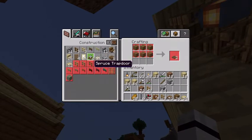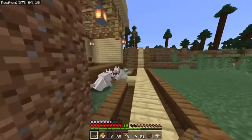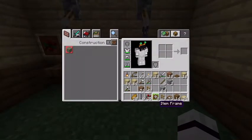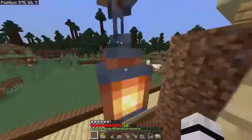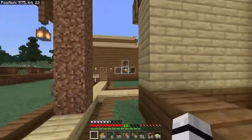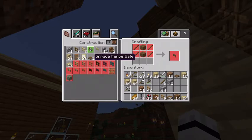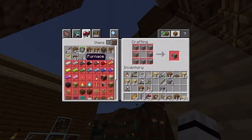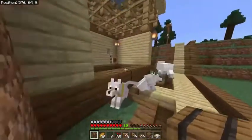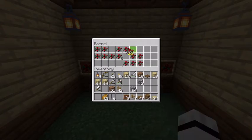Up here — place our barrel down. Where is my barrel? I'm going to have to make another one — that's annoying. There we go, not here — other than that, let's put our berries in.